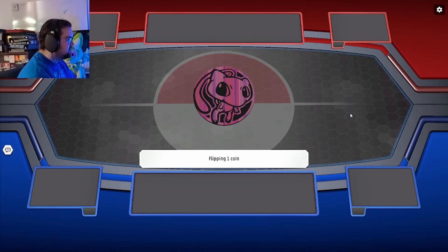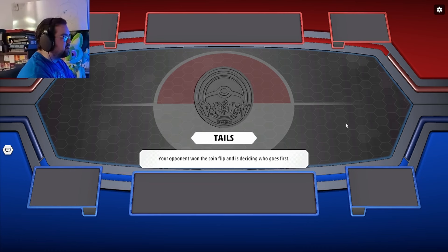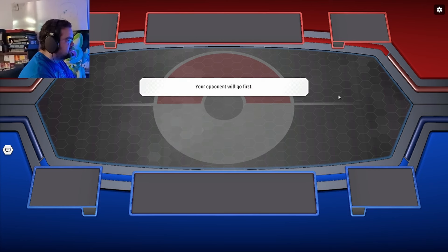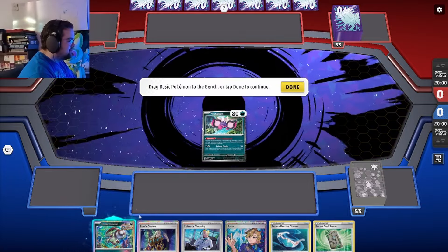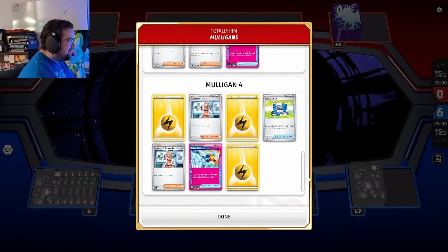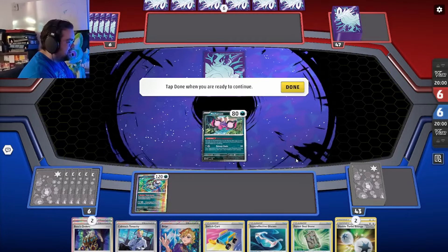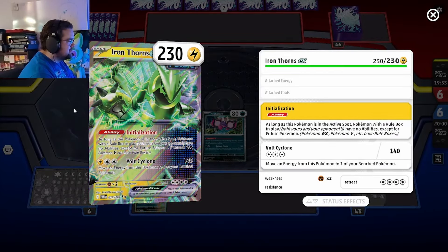We're at the coin flip — choosing heads, and we lose, but that's okay. You never know, maybe they start a Charmander and I get a god hand. Looks like they go first, so that lessens our donk chances. Wait — four mulligans! They're running Iron Thorns. That's not great but it's a good thing I took those extra cards.